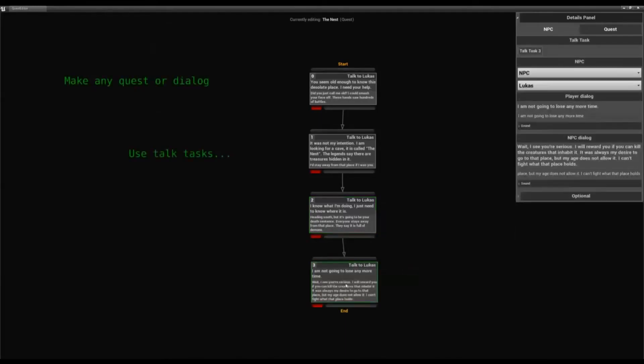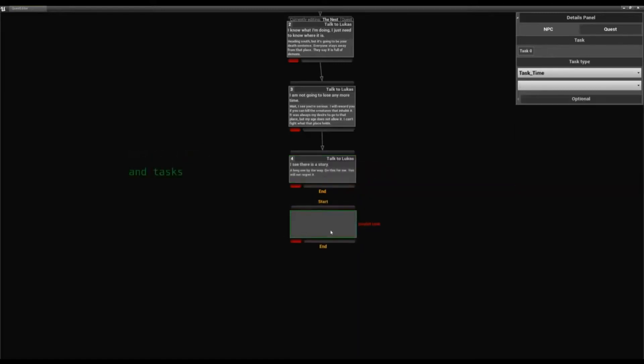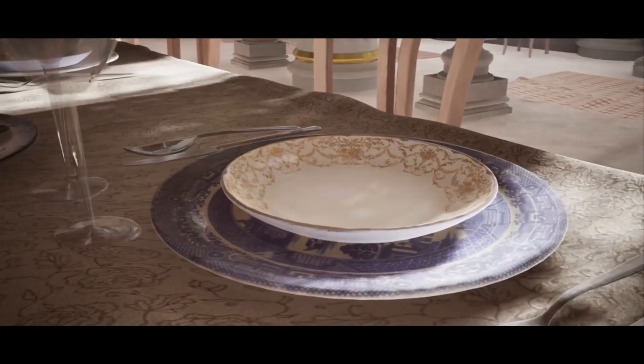Finally we have the Quest Editor Plugin, a plugin designed to help you create and manage quests and dialogues for NPCs, with very dynamic and customizable features. That's all the free assets that have been released this month.